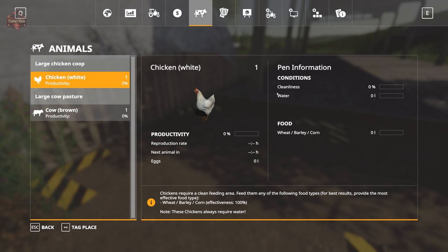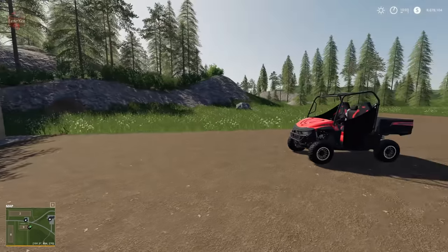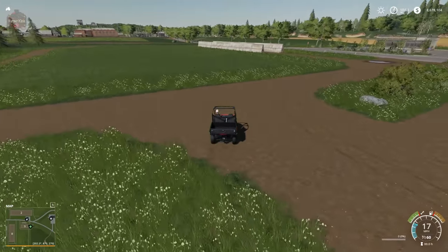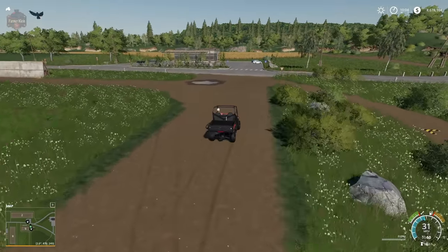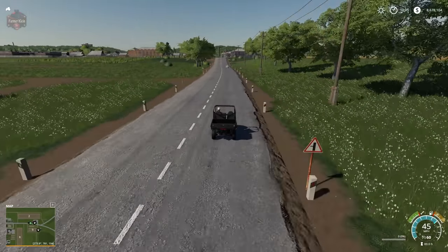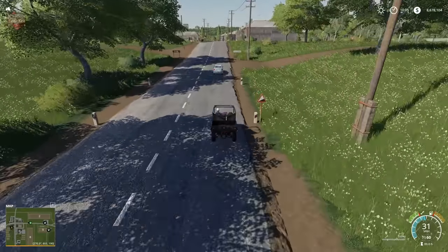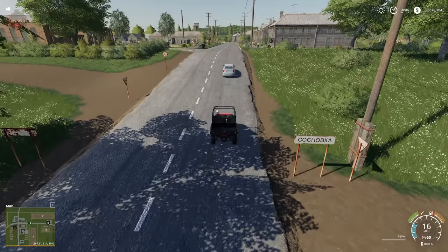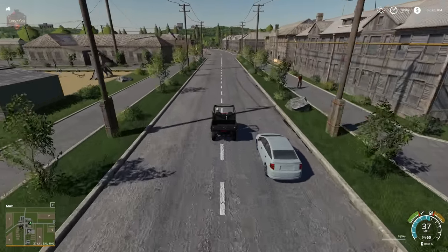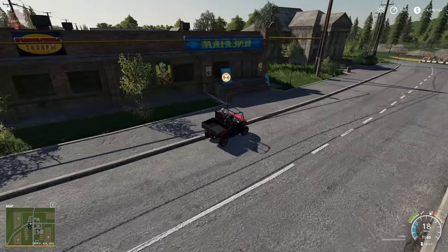Looking at the animal requirements, chickens now require water plus wheat, barley, or corn. Cows are the normal fare. This custom wild grass is only mowable on bought land — if you plant new grass, it will revert to the normal Farm Sim 19 looking variety. Over here we have our egg sell point at the grocery.